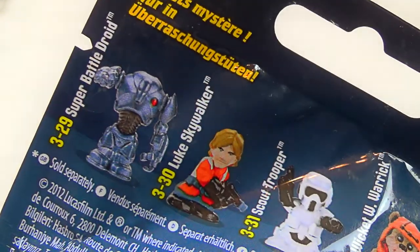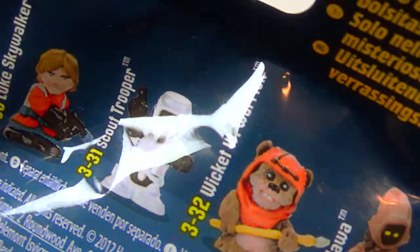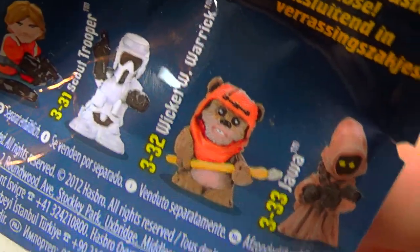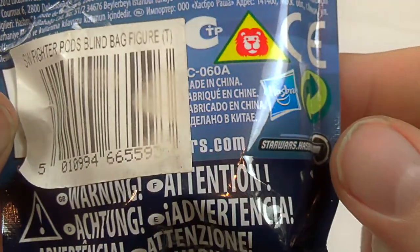329 Super Battle Droid, Luke Skywalker, Scout Trooper, Wicket W. Warrick, and Jawa. I was disappointed that it didn't actually tell you how to play the game in Series 1, and someone tells me this one doesn't either.